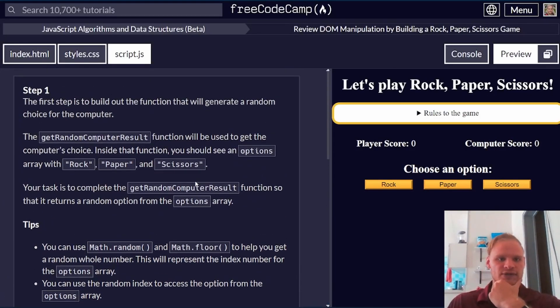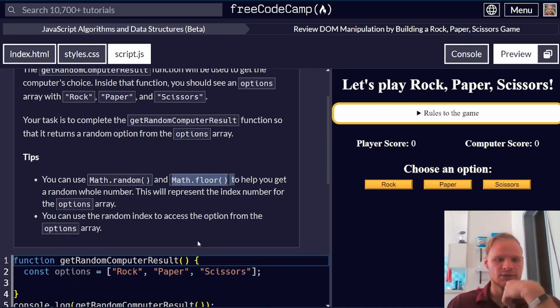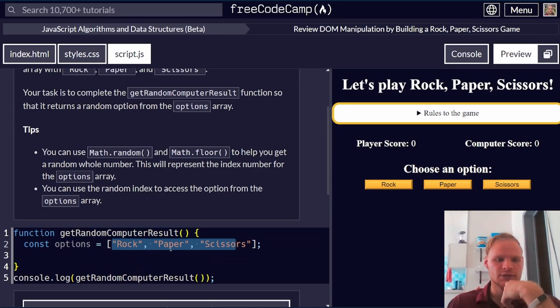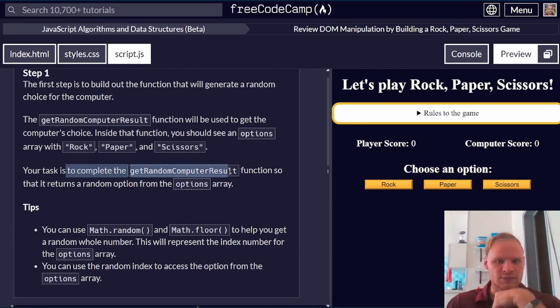The first challenge is to generate a random choice for the computer. We can use Math.random and Math.floor to help us get a random option. I'm guessing they want us to return rock, paper, or scissors — to complete this function so it returns a random option.